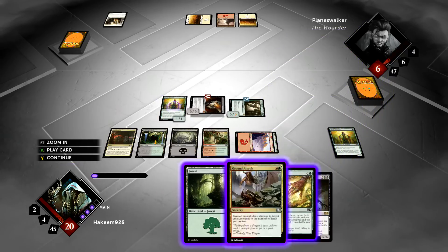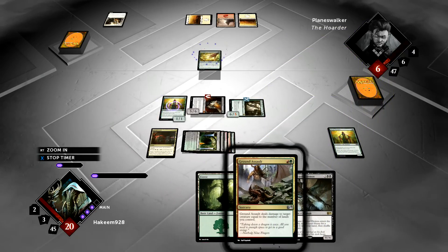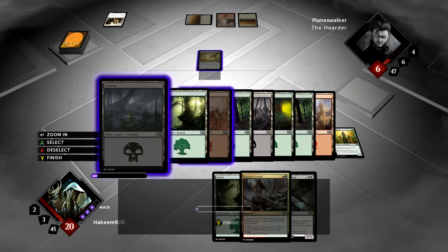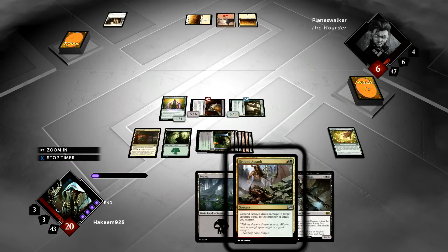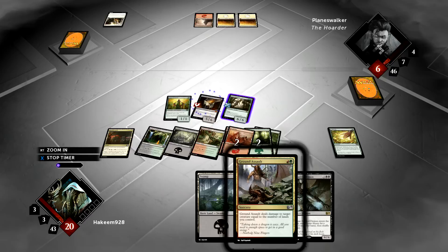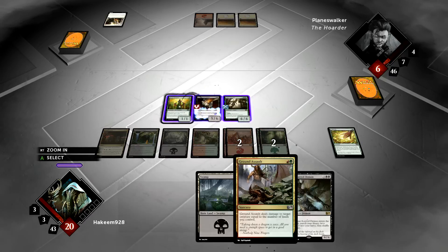Going to play the Visionary here to give a little more food to Shadowborn Demon and pick up a Cultivate, which we will do — because why not? We've got plenty of green so let's go red and black. Pass it back over to the opponent — no, he just got stuck on 3 land, played a couple Squires, and died to an Armored Colossus and a big flyer.